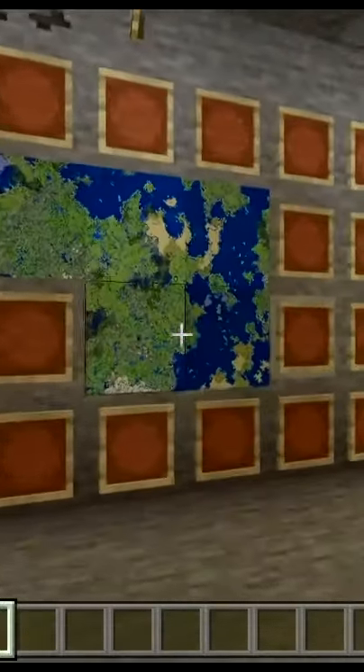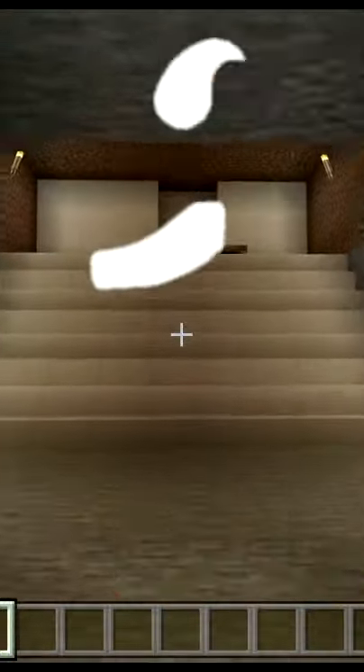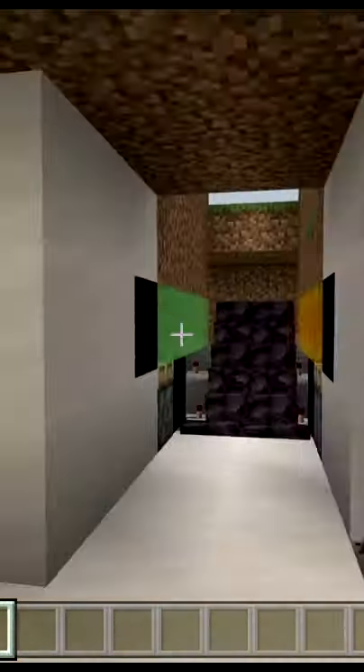Back at it with another YouTube Shorts — Minecraft top seven redstone ideas to add to your maps. Number one: a hidden staircase leading to a secret base, very efficient, very cool. Number two: redstone doors.